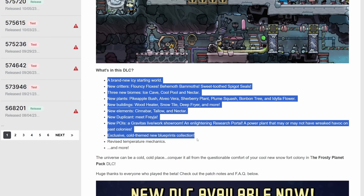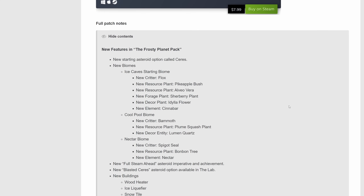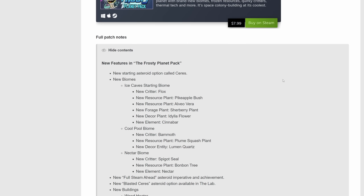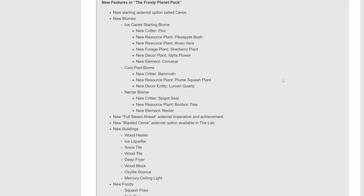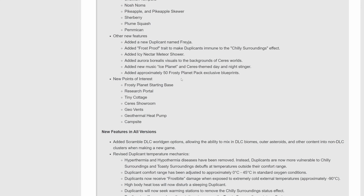What I did not necessarily realize was the revised temperature mechanics. And this sort of gets me excited, because before, you could throw duplicants in the coldest of cold biomes and it wasn't that big of a deal. But when you start adding up all the new biomes, all the new buildings, and the foods that go with it, not to mention all the new points of interest buildings, this kind of gets me in the mood to want to start a new series.